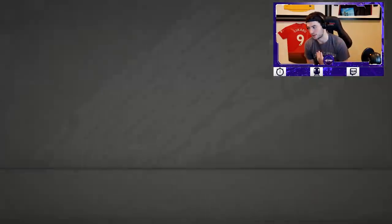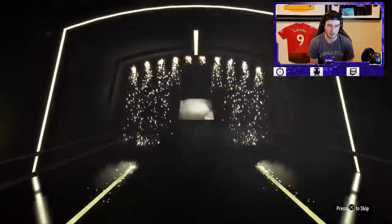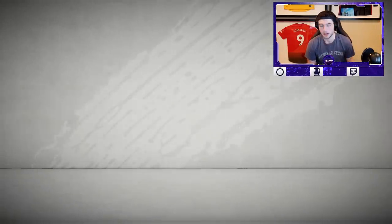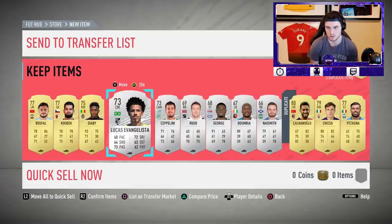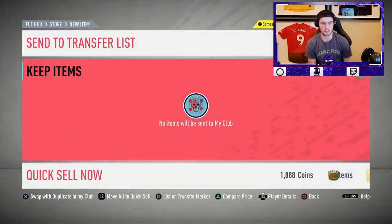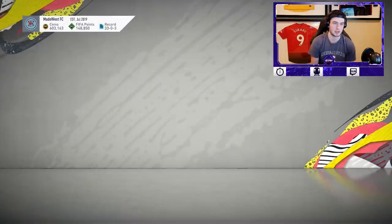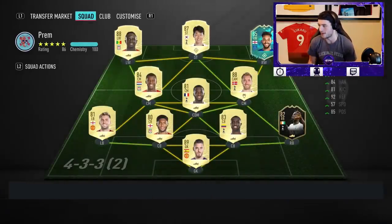We did not get anything in the first two packs, but the last pack was actually a decent pack — a rare electrum players pack is never that bad. We did not get a board, so it could still be something decent, but most likely nothing crazy, maybe a silver or two. At worst, you're going to probably make 30K–25K off the packs back, so you get the cost down to Walcott being about 100,000 coins — which is not terrible for that card.